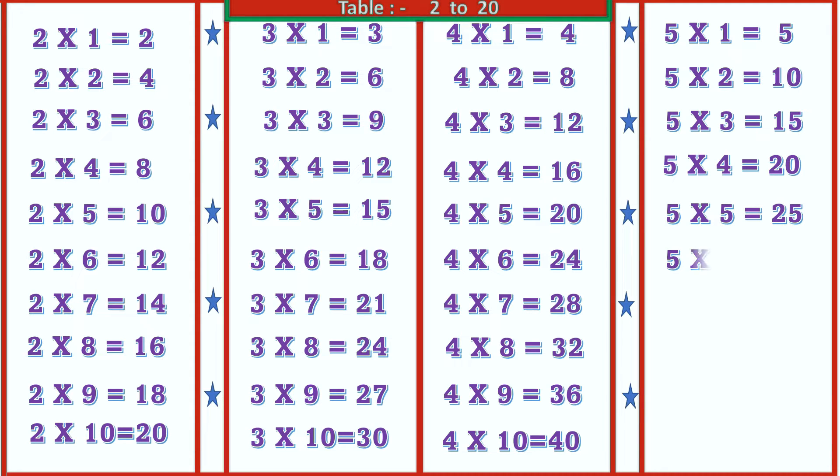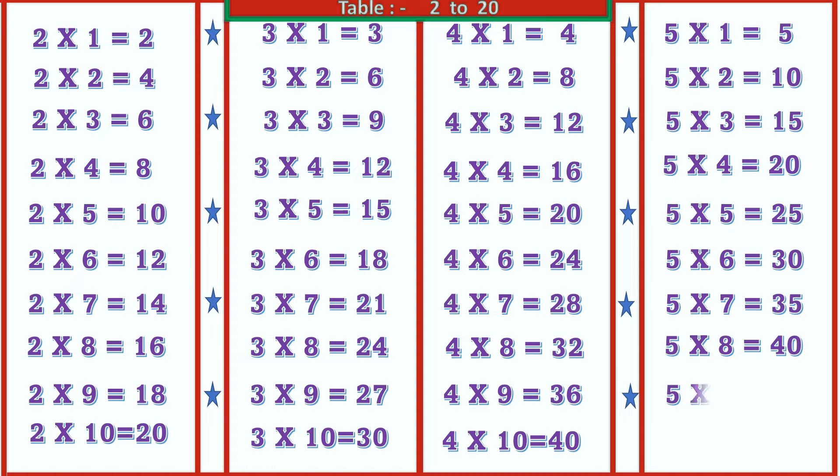5 6's are 30, 5 7's are 35, 5 8's are 40, 5 9's are 45, 5 10's are 50.